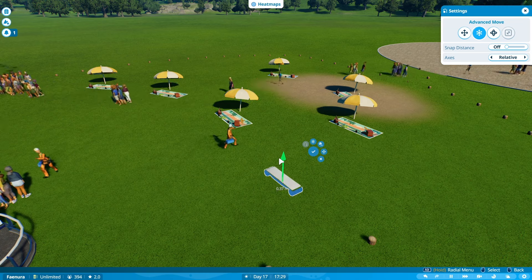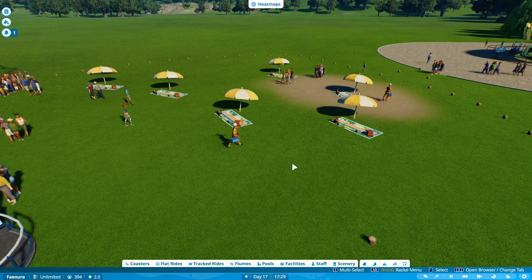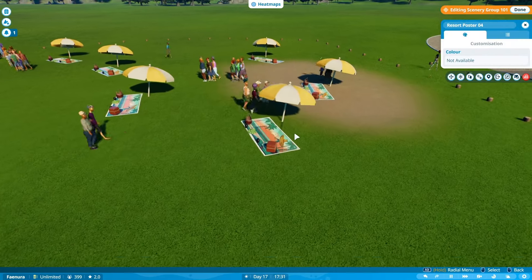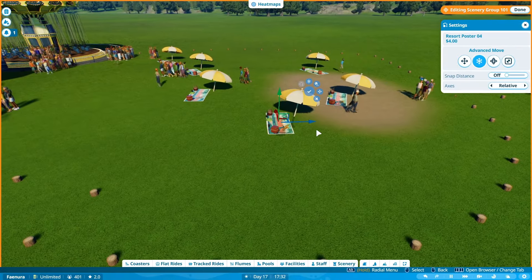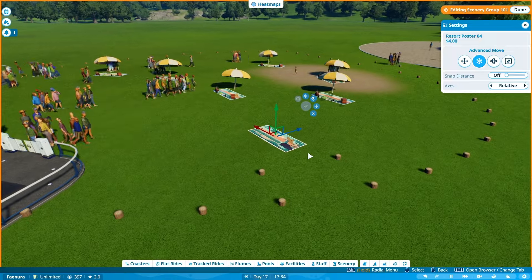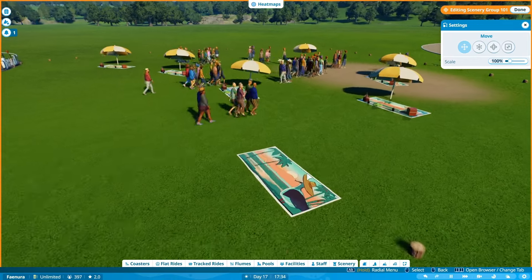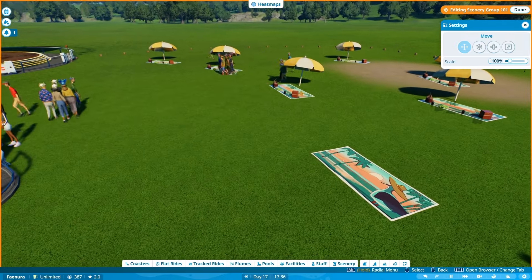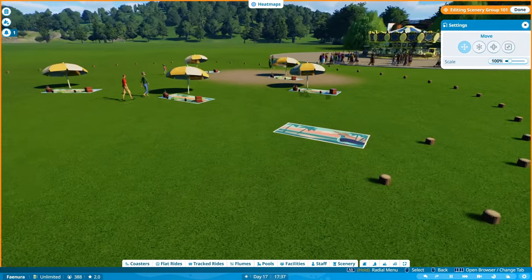If you sink it just below the ground like I'm doing here, people will eventually sit on it. I'm not 100% sure if they're going to sit on this one just yet, but then you can put a towel on there and people will sit on these benches — it looks like they're kneeling on the picnic bench.